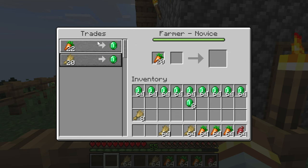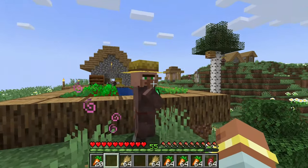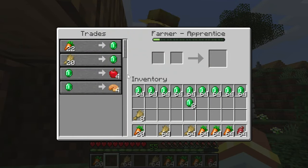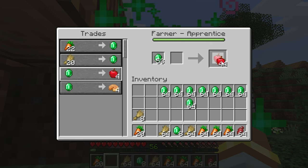After trading, you will see the experience bar of the villager go up. When it reaches the max, close the interface and the villager will level up, which will unlock more trades. When villagers level up, they will get a short regeneration effect that will heal them.